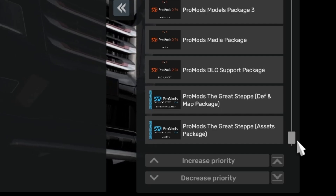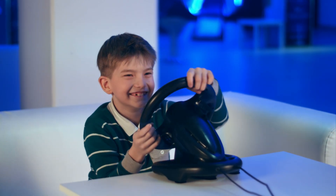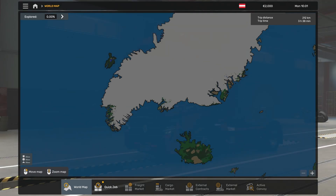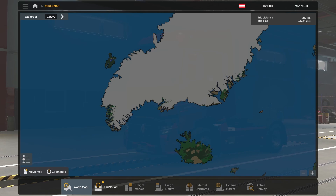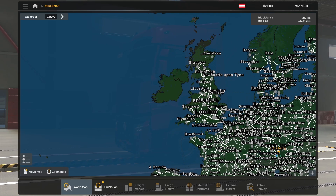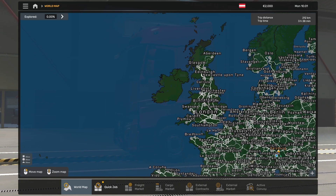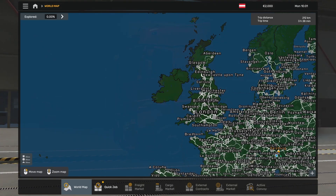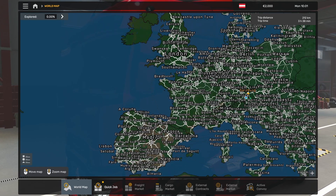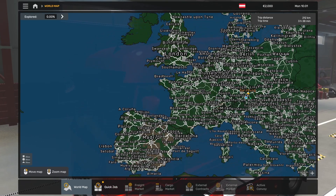Once they're all in and loaded, it's time to play. Let's have a look at the maps. We're looking at the map now before we have ProMods. As you can see, we have Greenland — nothing. Iceland — nothing. And as we start heading south, we've got Ireland — nothing. Northern Ireland — nothing. Scotland, the northern part of Scotland — nothing. The Faroe Islands — nothing. There's a lot of nothings on the base map.